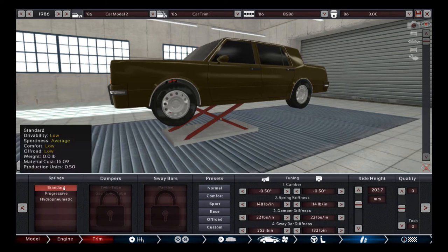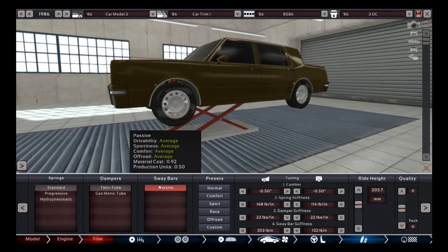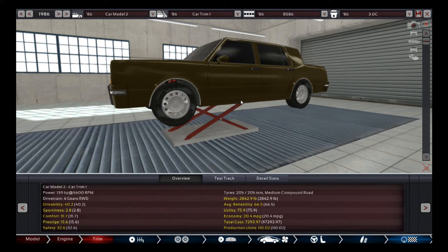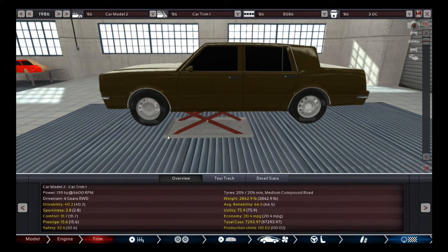For suspension, this is a softer comfort-oriented vehicle so progressive springs might be the way to go, but for now I'll do standard twin-tube passive with a normal preset — a lot of this could be changed later. We get our initial numbers, which are actually really good; getting above 40 with initial numbers is looking good. I'm going to do the tweaks and set up all my models off camera and we'll be back in a bit.